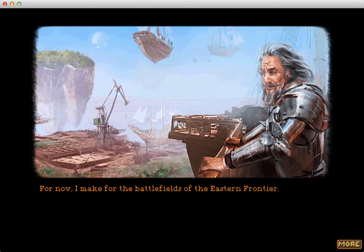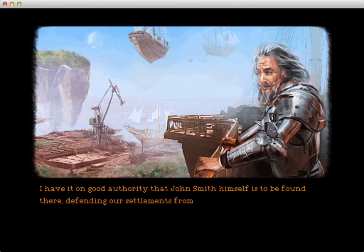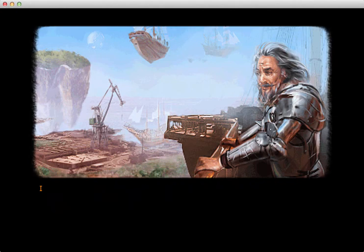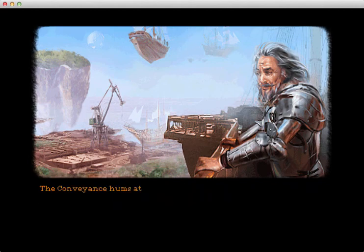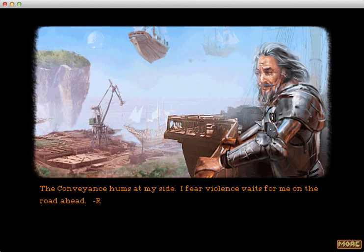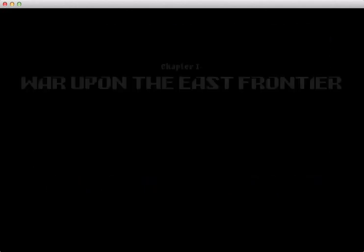For now I make the battlefields of the eastern frontier. I have it on good authority that John Smith himself is to be found there, defending our settlements from the allied Spanish Martian forces. I pray that he will have some idea of how an entire colony of 117 souls could disappear and leave no trace to Martin's passing. The conveyance hums at my side. I fear violence awaits for me on the road ahead. Wait, did he just say Martians? What?